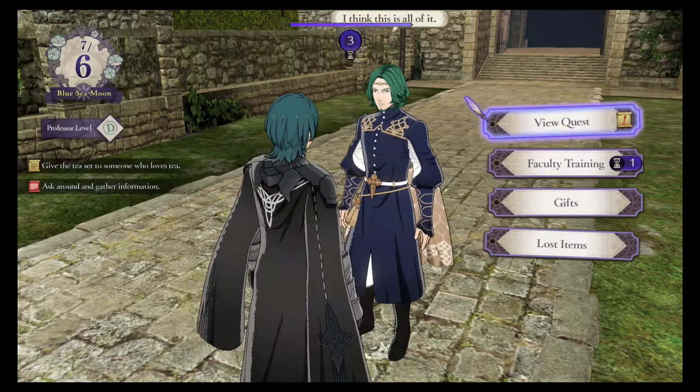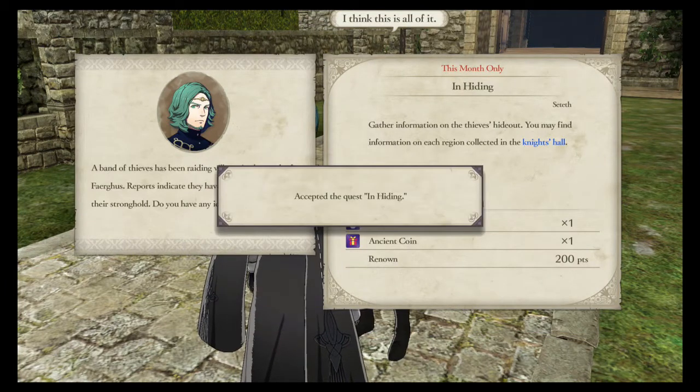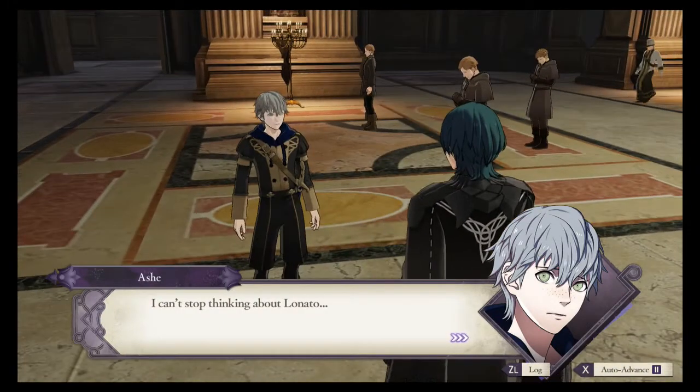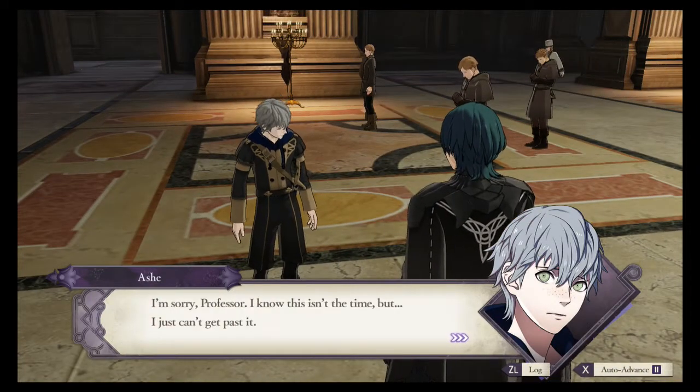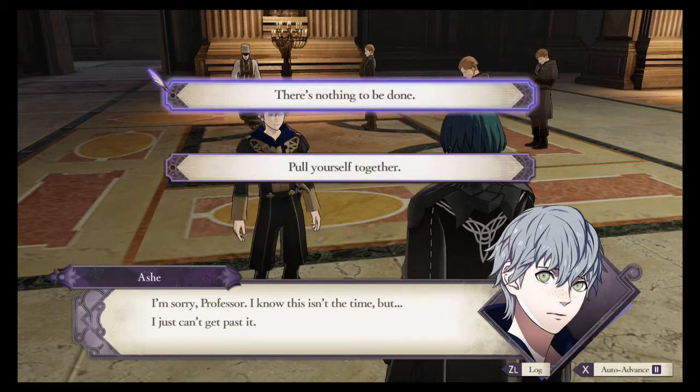Some quests will warn you that they will skip the day or the rest of the month if you attempt them. These are usually heavy story quests, so just read carefully when it asks you yes or no on things. You can take quests and often complete them the same day, but you typically have the whole month to complete the quest. So if you can't do it on one Sunday's exploration, you can leave it for a future Sunday that same month.